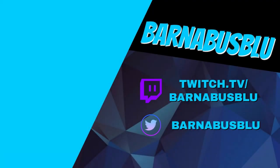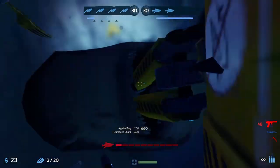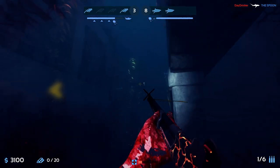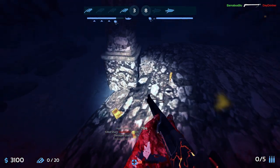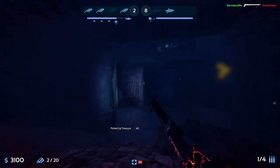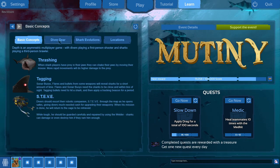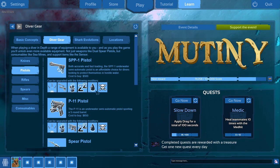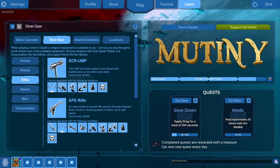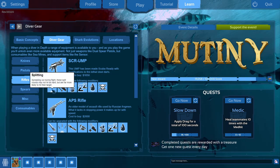Can't tell what weapon modifier you should be using just based off the in-game description? Well, I am here to help. My name is Barnabas Blue, and in today's depth guide we will be covering all the weapon modifiers and most of the attachments and what sharks they are used best against. Before we start, in case you are newer to the game, you can view what modifiers each gun can take by going to the main menu and clicking on Learn, then selecting the Divert Gear tab. Looking at this tab may be helpful to follow along, because I will be covering the modifiers themselves, as many guns get the same modifiers.